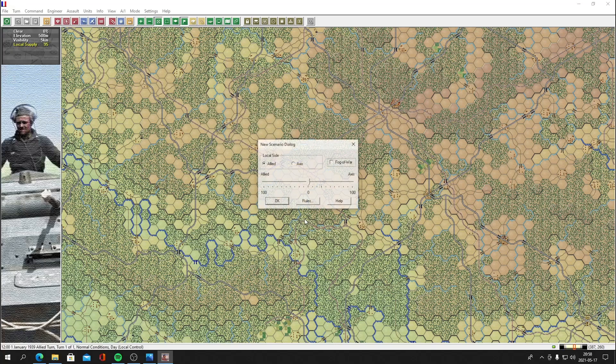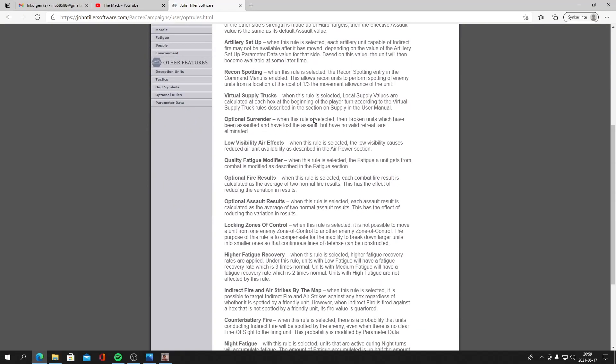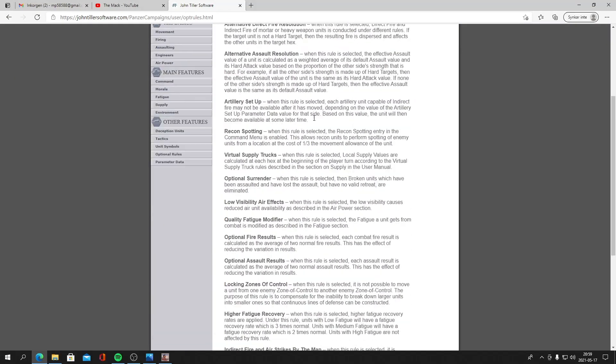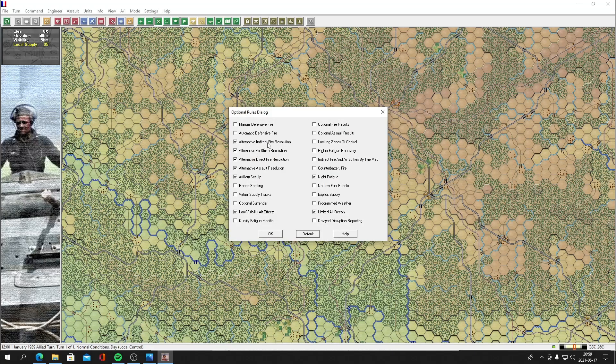I'm going to play as the Allies, with fog of war on. Since this is a stock scenario, these are the recommended rules. There are lots of rules here, including some new ones in the Gold Edition. On the John Tiller site and in the manual there's a good summation of the optional rules and what they mean — that's always good to know because it can be a game-changer.